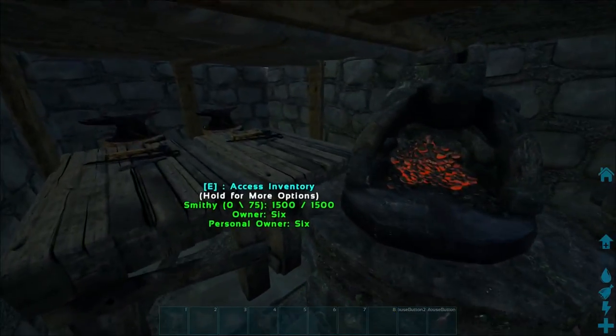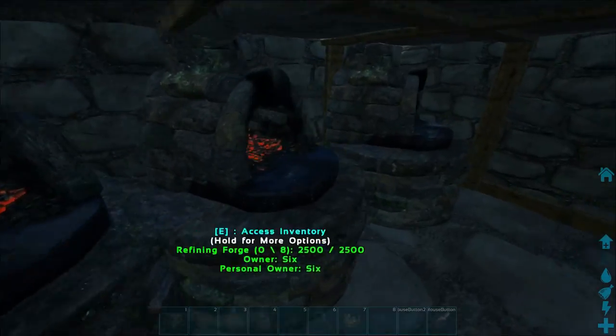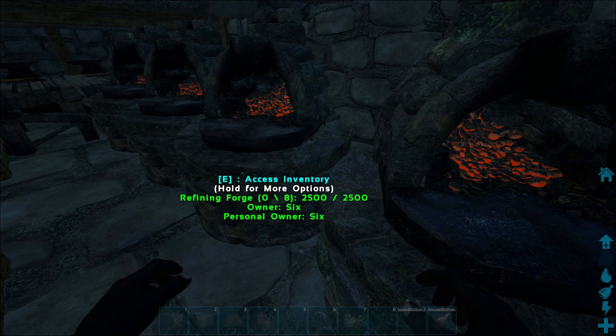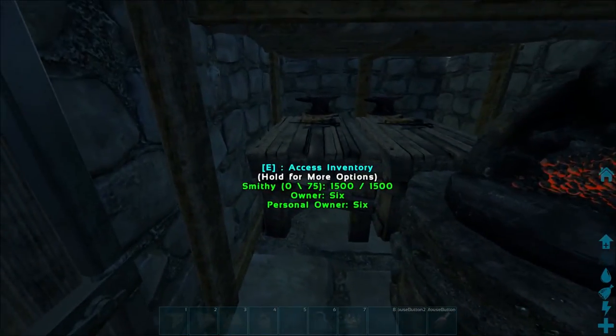Next room is the crafting area and forges. I've got double smithies at the back, extra storage, and then four forges. Now this might be overkill, especially if you're playing solo — you probably want to build a little smaller. But for me, I'm probably going to be playing with a couple of friends, so I figured we're going to want four forges to speed things up a bit on the grind to metal tier.